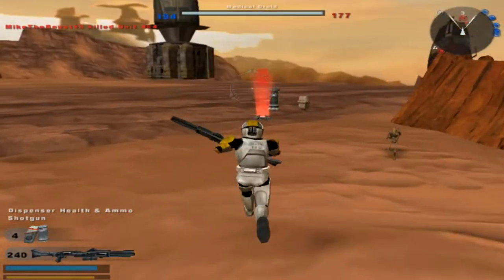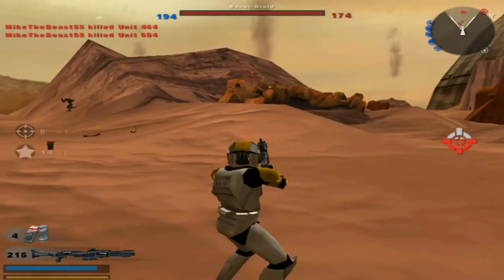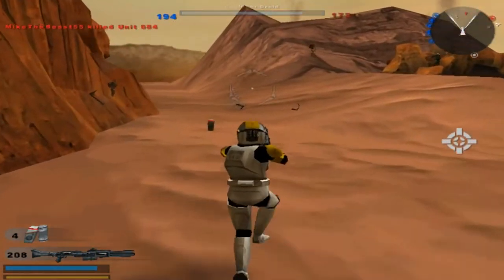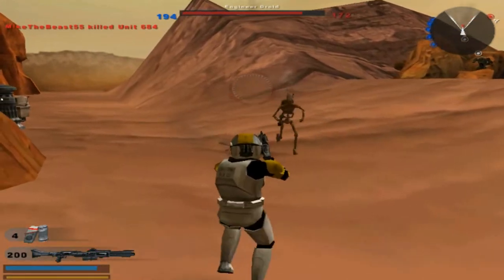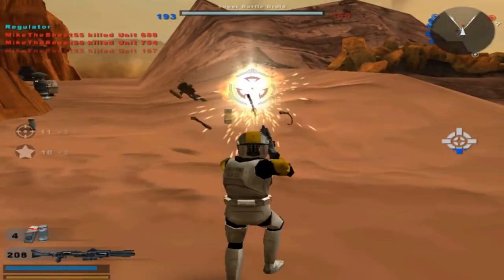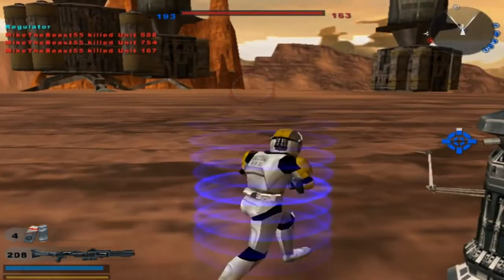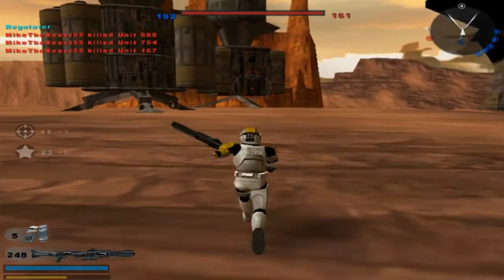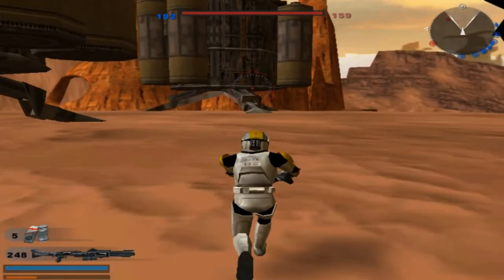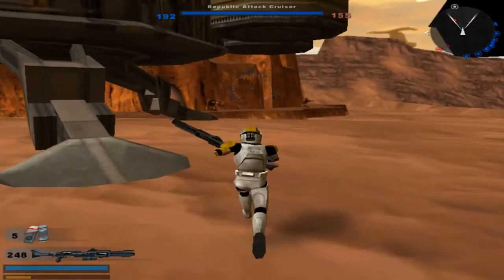Oh, they're taking that. Okay, well. Maybe I should have lowered the reinforcements. Nice try. There we go. And there's some other command post over here, it says. Another command post for the Republic — it's all the way over here. Probably not going to find it, but you never know. And you can destroy those too. That's pretty neat.